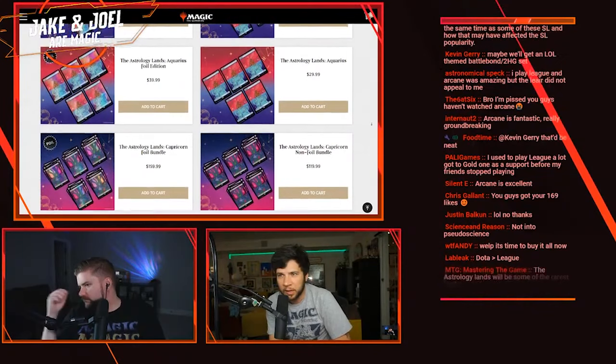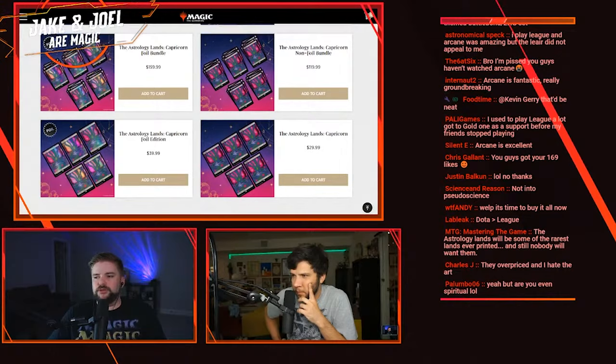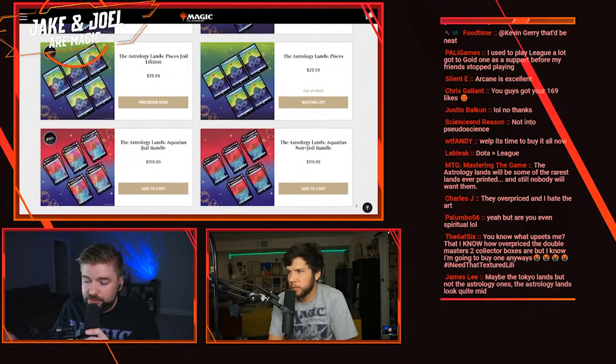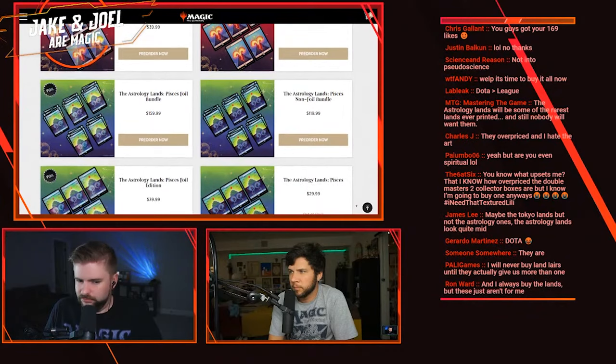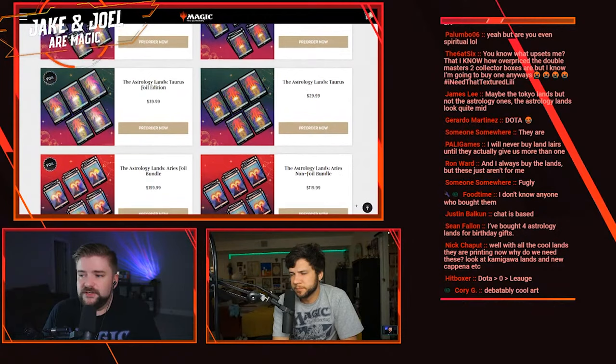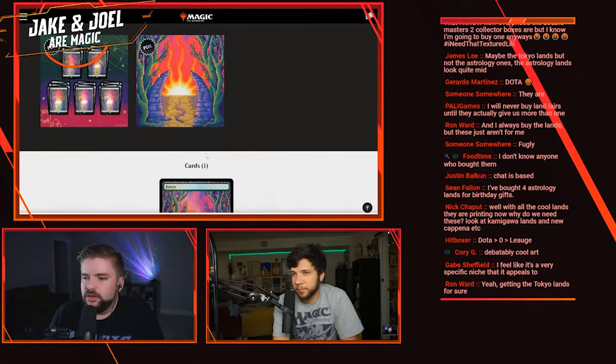I've always asked that when they do basic land treatments, they come in giant bundles. I want to be able to buy 40 swamps or whatever, and they're doing it here. For me, this looks like a product they're not heavily pushing — they're not really even talking about it, just a tweet every now and then. If this is available all year, I'm going to wait until they start saying 'you're not going to see these ever again' before I consider buying.